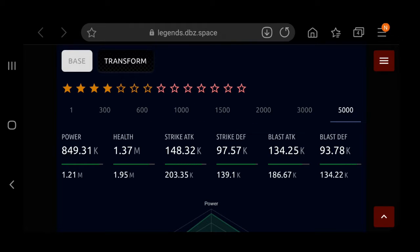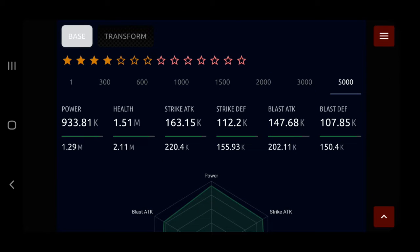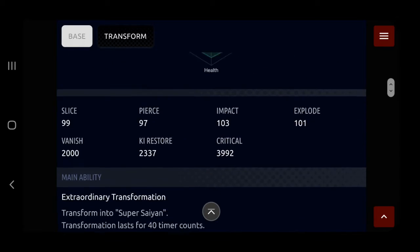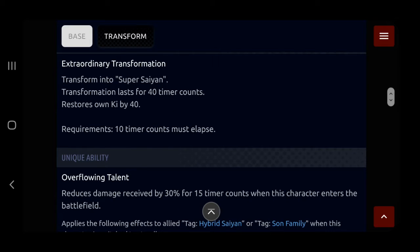His stats pre-transformation are actually kind of nuts: 203k, 186k, 139k defenses, and then post-transformation you get 220k and 155k defenses. That's actually ridiculously good. This is at four stars, by the way, and these stats are already pretty damn up there. So let's see what we have for him.